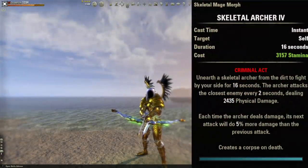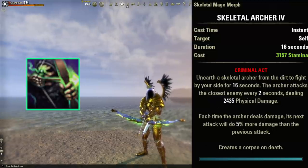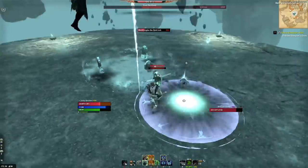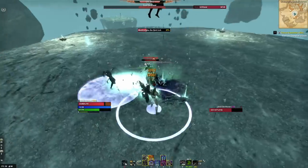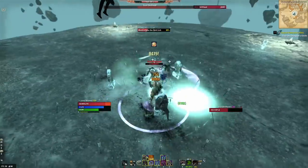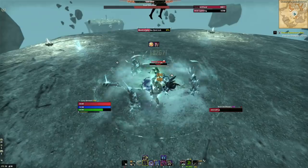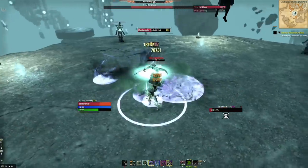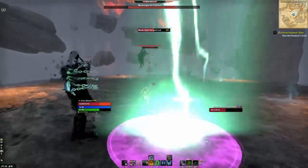The first ability on the back bar is Skeletal Archer — basically a single target DoT. We summon an archer from the ground that attacks the enemy every two seconds, and each time it deals damage its next attack does 5% more than the previous. That's why we never cast it early — we always let it fully expire so it can get in those last, hardest-hitting attacks. There's also a passive in the necromancer skill line that increases our penetration and stamina regen while a pet is active, so keep the archer up at all times.